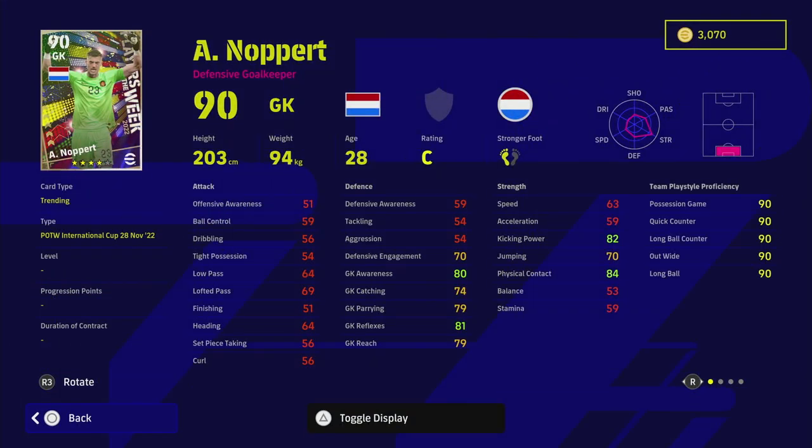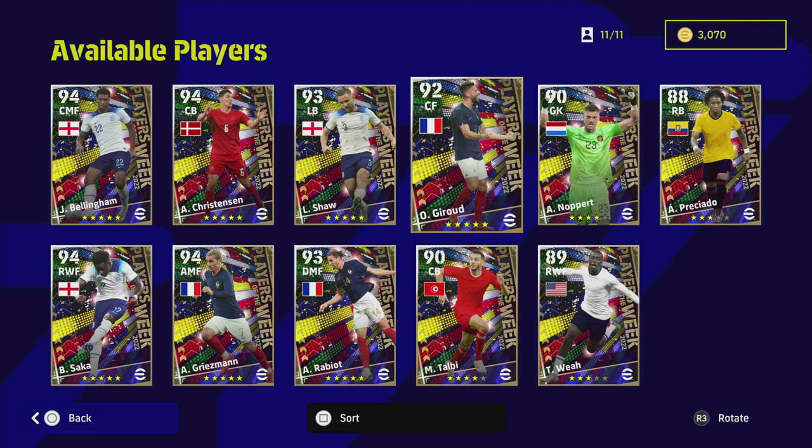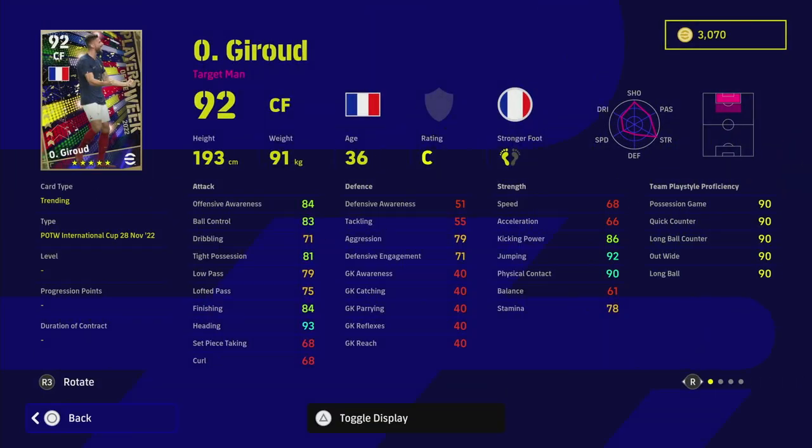Noppert is the Netherlands keeper — a massive giant of a man. He doesn't have many player skills apart from a high punt, but he does have unwavering form and the team play style. Goalkeeper reflexes are just a little bit too low in my opinion, so if you do spin him I don't think he's worth playing.